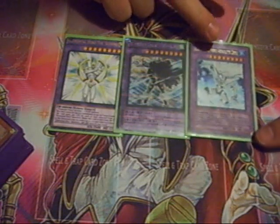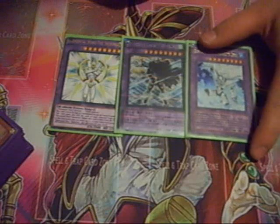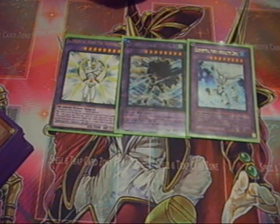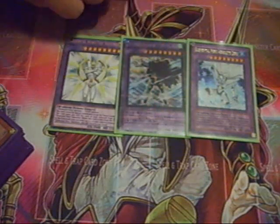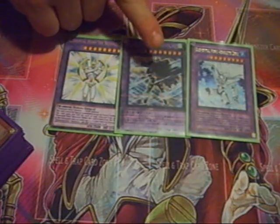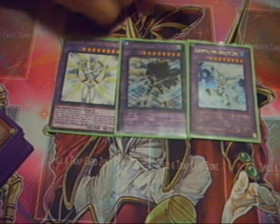If you're current with the meta, you already know what Absolute Zero does. But just to let everybody know — when he leaves the field, I get to destroy all my opponent's monsters. He is an E-Hero and a Water monster to summon. Great Tornado is 2800 Attack, 2200 Defense. He is an Elemental Hero and a Wind monster to summon. When he's successfully summoned, I can halve the attack of all face-up monsters on my opponent's side of the field, which makes his 2800 extremely beefy.